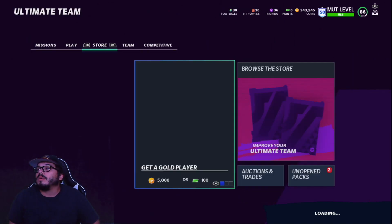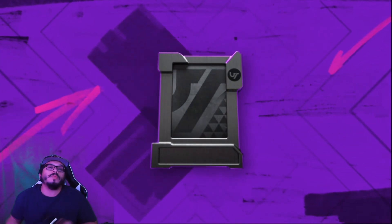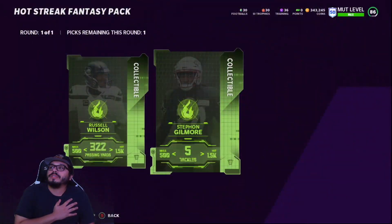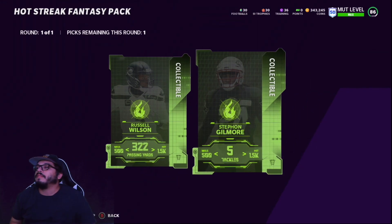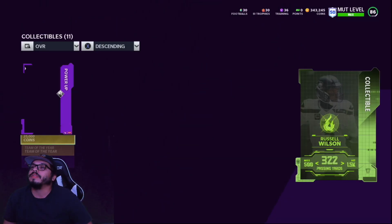I already did the challenge. The rewards look like this: first thing is a Hot Streak Fantasy Pack — and that's the Derwin James versus the world thing, which is another video. So I'll open up this Hot Streak Fantasy Pack. When you win, you get four stars — three stars for winning on the hardest difficulty and a bonus star for completing the bonus objective, which I believe was passing for 150 yards. I did that, got all four stars, and with that you get the coin rewards, the Team of the Year token, and this Hot Streak Fantasy Pack. It's very similar to last year's playoffs or Super Bowl — you pick one side and if it hits you get that coin value, if it misses you get whatever value is on the other side. So for this one it's a Russell Wilson card — 322 passing yards.